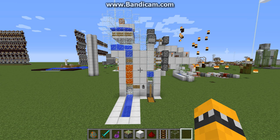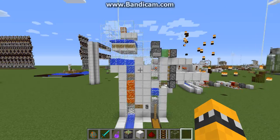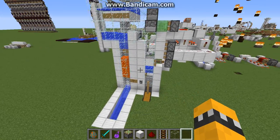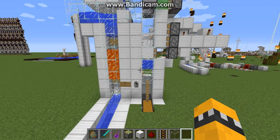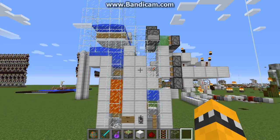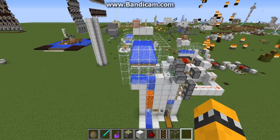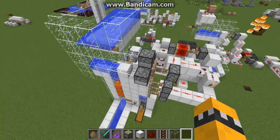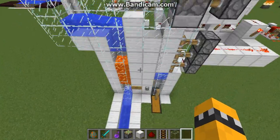Hey guys, welcome back. Today I've got something pretty nifty — it's a guardian farm. I know there's a lot of different designs out there, I just wanted to put in my two cents. It's kind of a neat combination of an item farm and an XP farm. There's no temple around, this is my test map, but I'm not really focused on how you're gonna funnel the guardians — just focused on how you're gonna kill them.